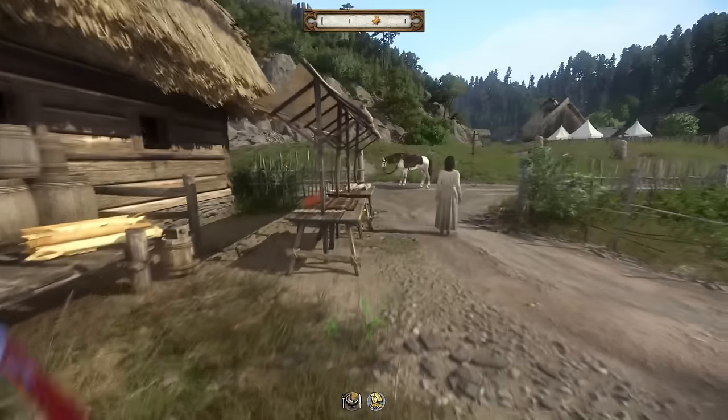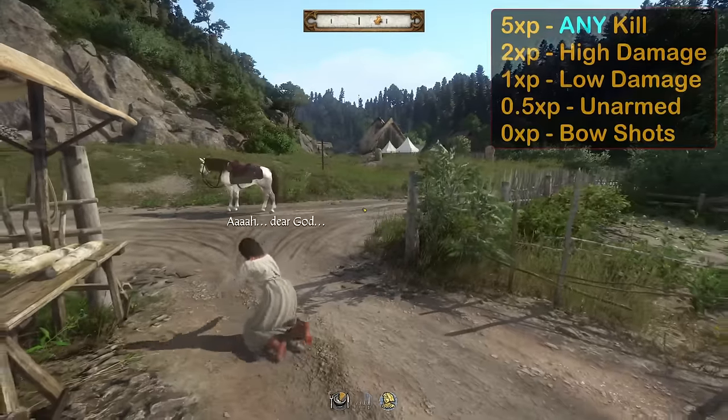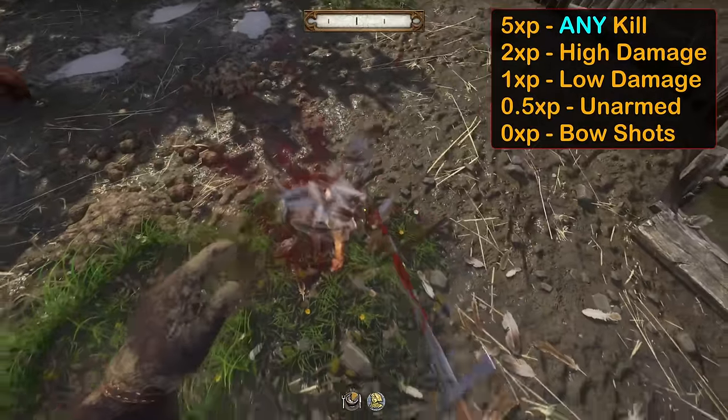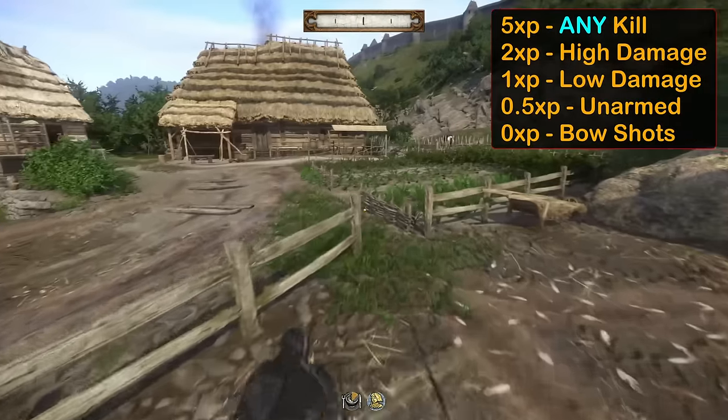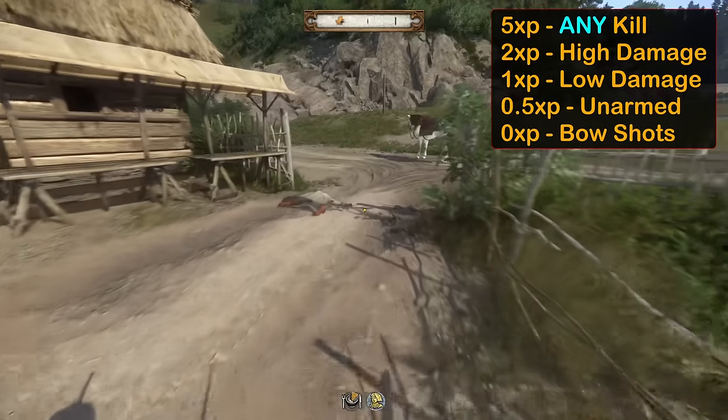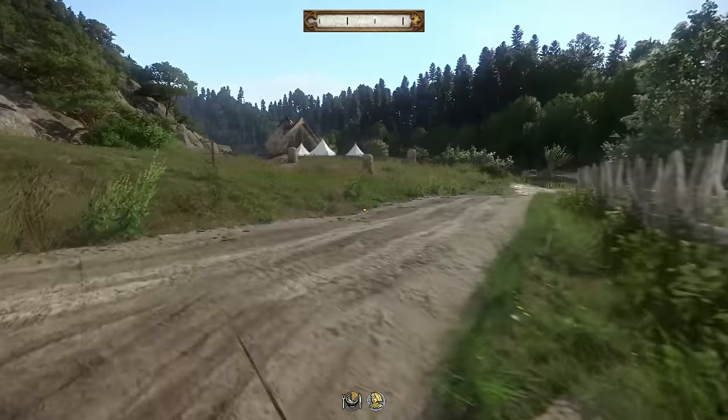Up next, warfare. This skill will level up with combat, giving 5 XP per kill, 2 XP for a high damage strike, and 1 XP for a low damage strike, and even 0.5 XP for unarmed attacks. Shots and kills from bow and arrow do not level up warfare — it has to be a melee weapon.